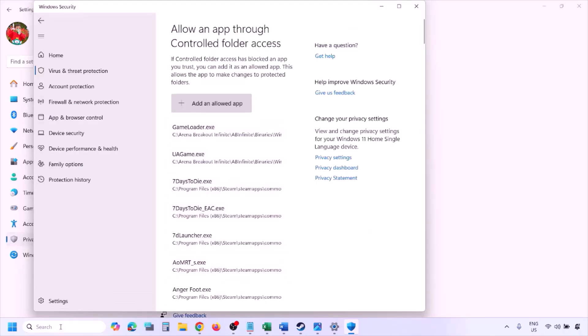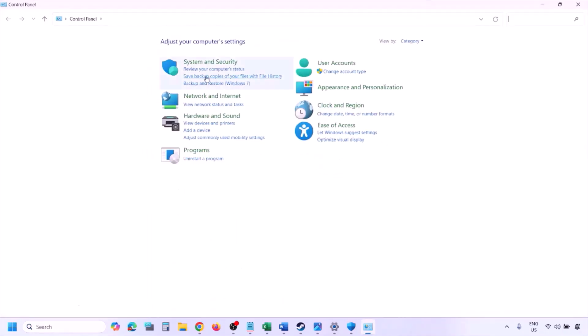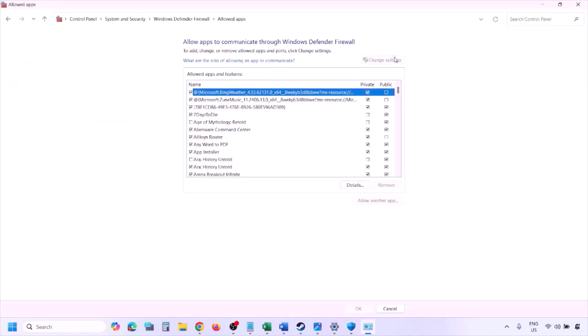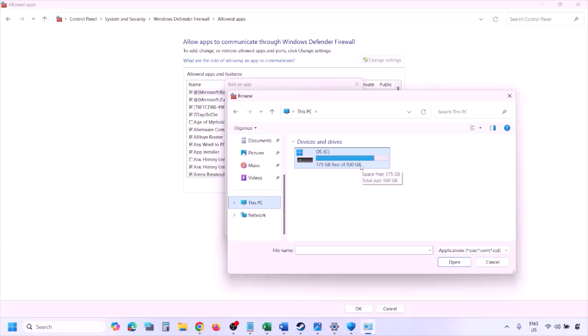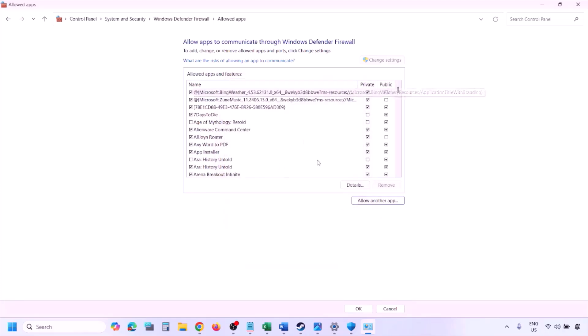You can do the same thing in Firewall. Type 'control panel' in the Windows search box, go to System and Security, then Windows Defender Firewall. Click 'Allow an app or feature through Windows Defender Firewall,' click Change Settings, then Allow Another App. Click Browse, go to the game installation folder, select the game EXE file, click Open, then click Add. Once added, click OK and launch the game.